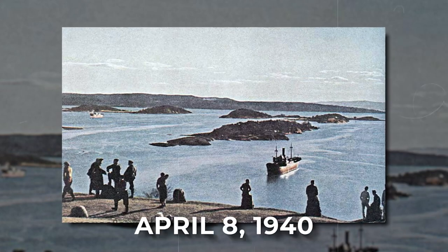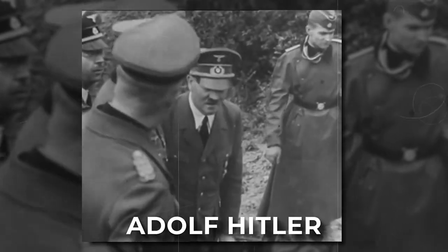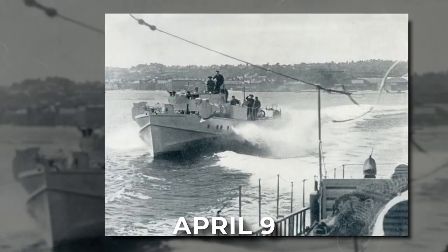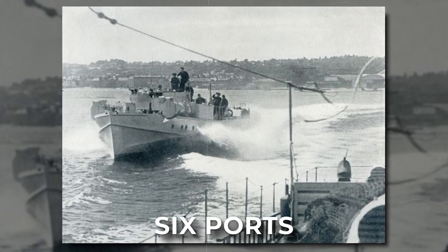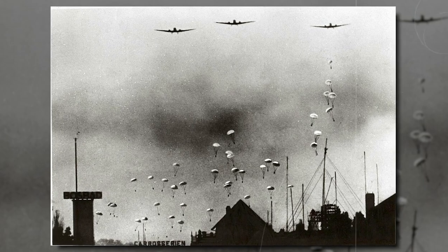On April 8, 1940, the British laid mines in the waters along the Norwegian coast, but they were too late. On March 1, German dictator Adolf Hitler had ordered a German invasion of Norway, which began on April 9. The Kriegsmarine was to land at six ports along Norway's coastline, while airborne troops seized inland airfields.